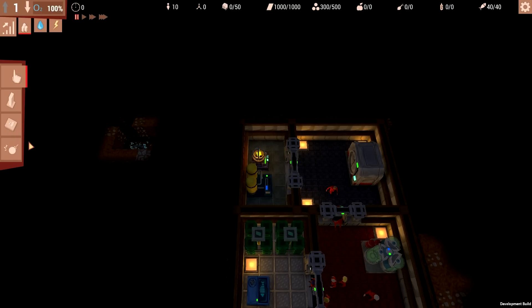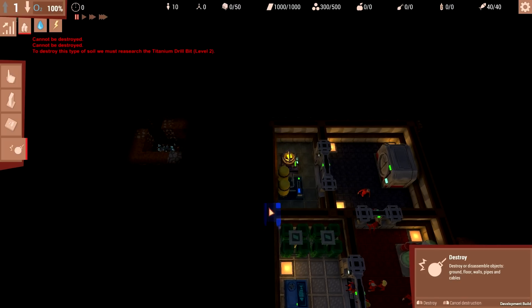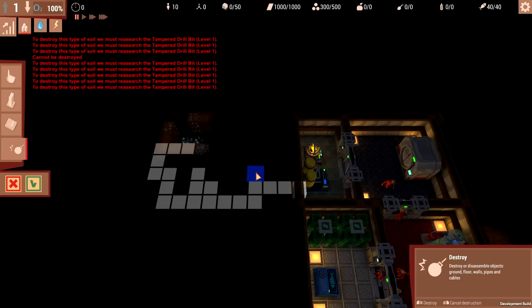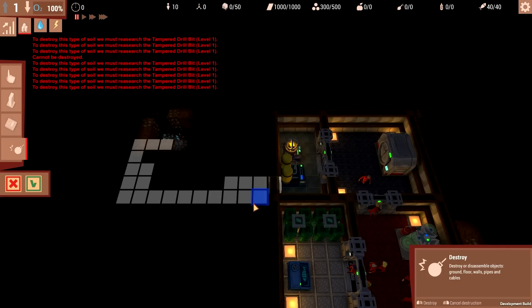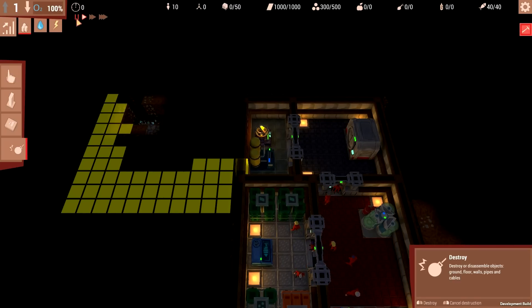I'm going to start sending my guys to do some digging - 'destroy' is just dig out. I'm going to dig out this wall here. There are some very tough rocks in that direction - can't be destroyed. We'll dig in this direction instead. The game will flag to you if you can't dig a particular way. Before you can drill through the tougher rocks, you need to research better drilling equipment. So for the moment, we're going to have a slightly scruffy layout over here.